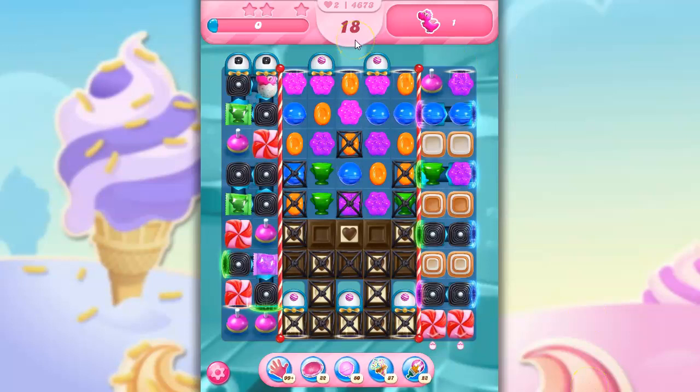So we've got 18 moves only to get this guy from here all the way down to here, and I'm not sure how to do that. We've got conveyor belts and portals. I think I have to get rid of this. I think what I need to focus on is getting rid of this chocolate, so I've got moves to go back and forth.